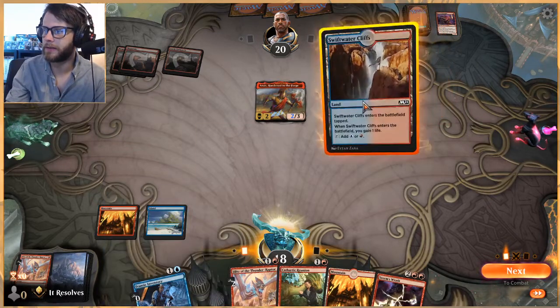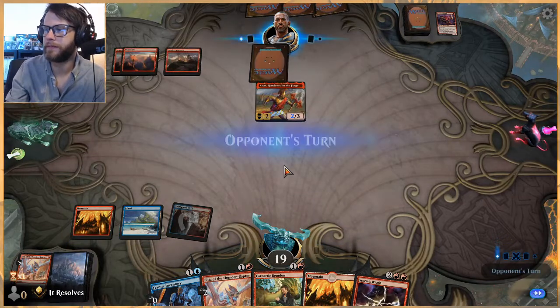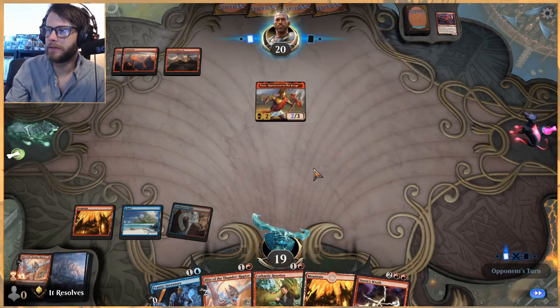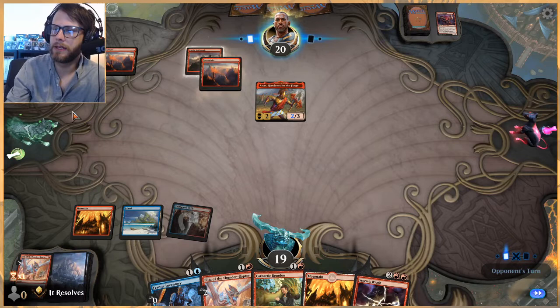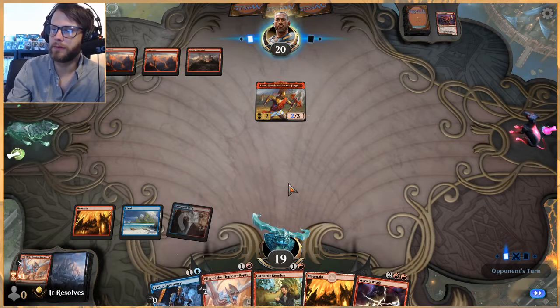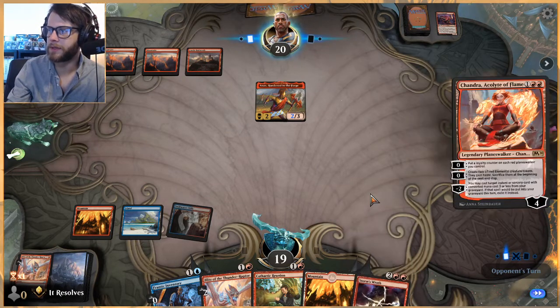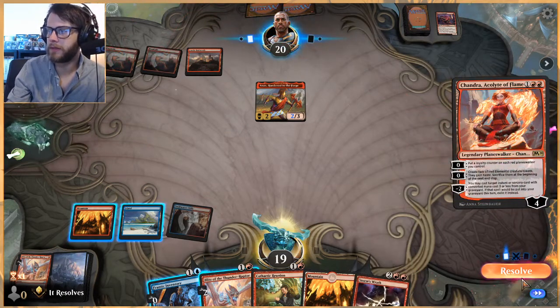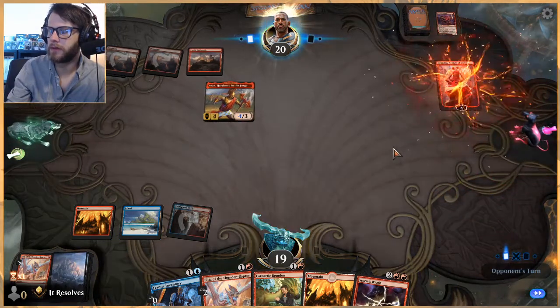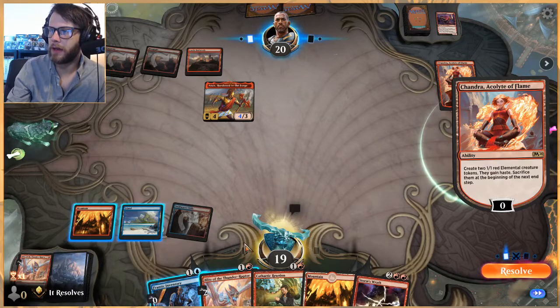That was a bit of a mistake — I should have killed this in response, but that's okay. Oh, I forgot — because it's exiled it doesn't actually matter, that's nice. We do this and we pass. We're probably going to take a hit from Anax here, but if they have any creature with two toughness or less we'll be able to Blitz it. Next turn we just have Storm's Wrath. Really glad that deals with planeswalkers as well.